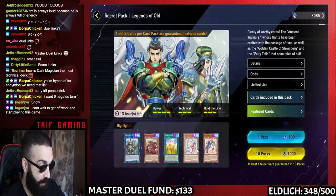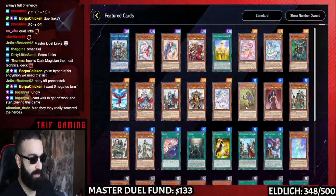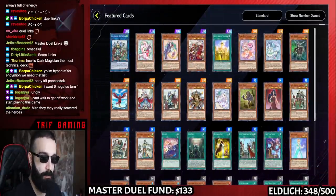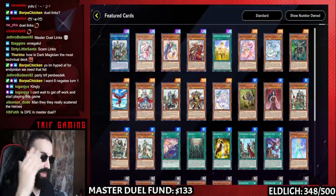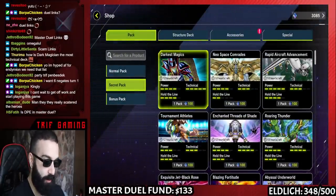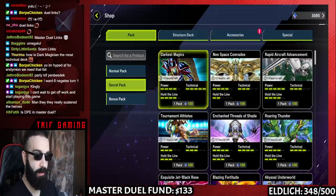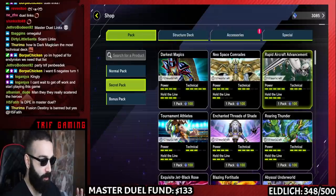Let's say you want to play Legends of Old. Fairy Tail Snow comes in this set, by the way — and it's at three, which is absolutely ridiculous. Click feature cards; let's say you want to play an Ancient Warrior deck but also want Fairy Tail Snow for your BA deck. It's very important to look through all of this so you know exactly which packs to get. This is a very good video — I highly recommend staying tuned until the end.